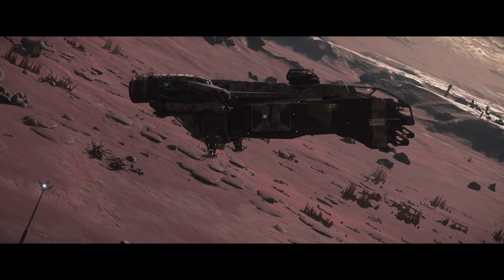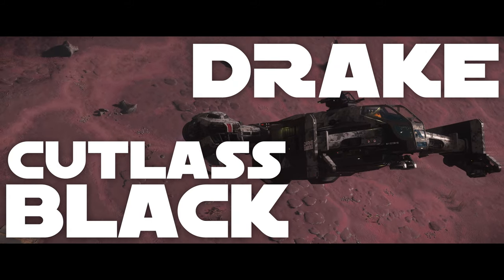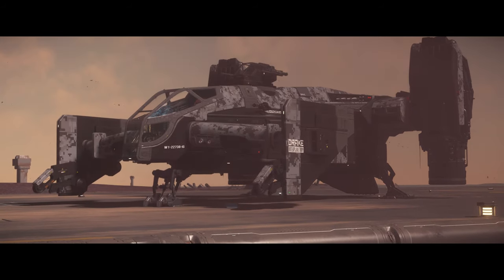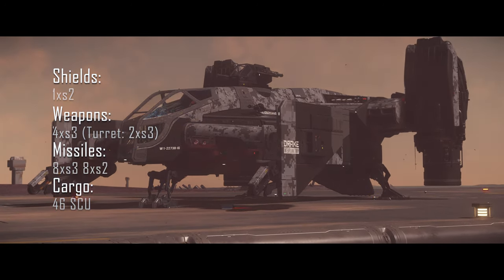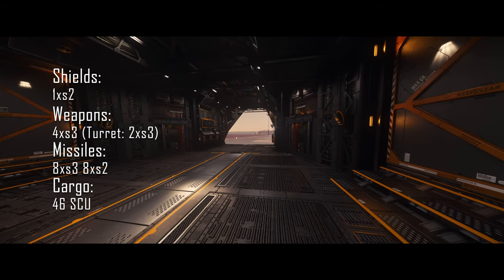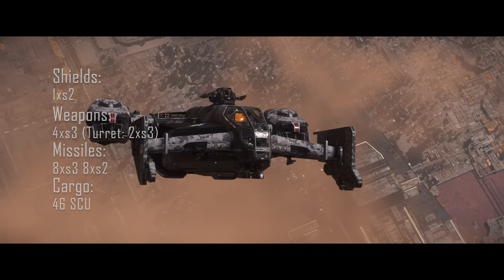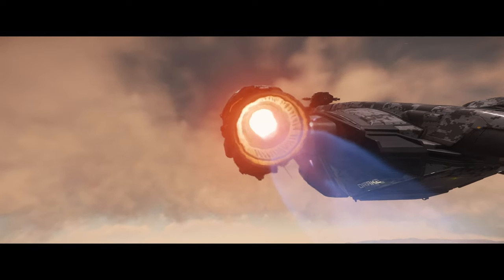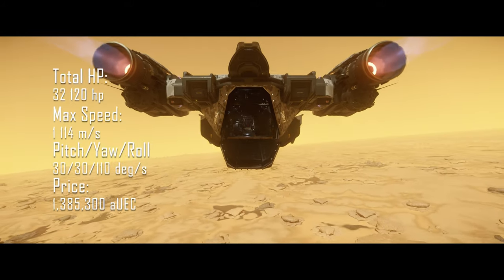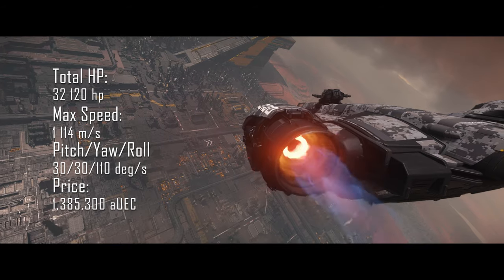Now let's talk about the best small multi-crew multipurpose ship, and that's going to be the Drake Cutlass Black. It has a single size 2 shield, but it has 4 size 3 weapons, plus a turret with 2 size 3 weapons. Additionally it has 8 size 3 missiles and 8 size 2 missiles, and a cargo capacity of 46 SCUs. Once we get ship tractor beams, it will have a tractor beam in the back so you'll be able to pirate other ships and take their cargo. It is great as a dropship for ground operations, and it can also carry a small vehicle such as the ROC or the Drake Mule. It is truly the jack of all trades.